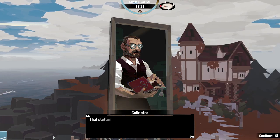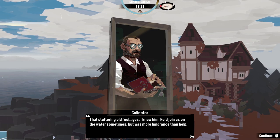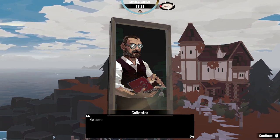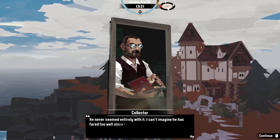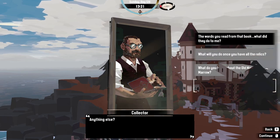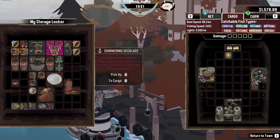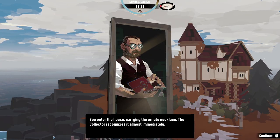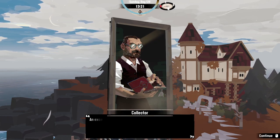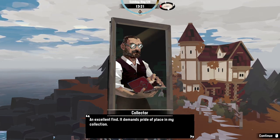I don't know if that's a good idea, my good sir. 'What do you know about the old mayor of Little Mirrow, the stuttering old fool?' Yes, I knew him — he joined us on the water sometimes, was more hindrance than help. He never seemed entirely with it. You enter the house carrying the ornate necklace. The Collector recognizes it almost immediately. 'An excellent find, it demands pride of place in my collection.'